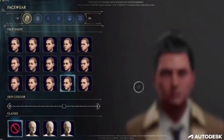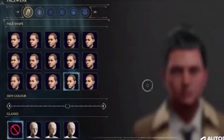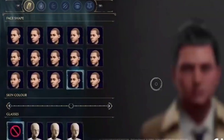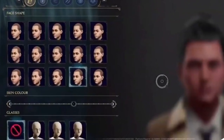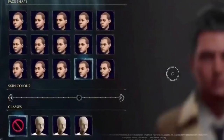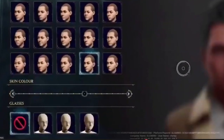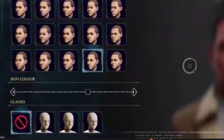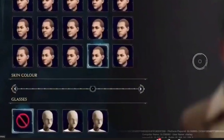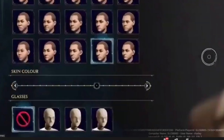Going to the next screen we get into the customization — here we can change face shape with a decent amount of choices. It's not like Fallout where you can mold your entire character, but it is still a good amount. Under that is the option to change skin color, also with a decent amount of choices. Under that we can actually get glasses — it's a limited amount for now, but I think you can probably buy more glasses in-game when you go to Diagon Alley or somewhere.